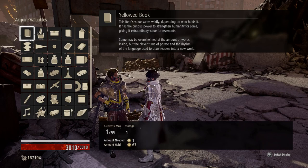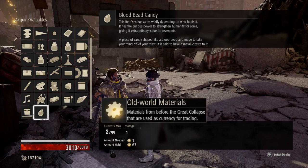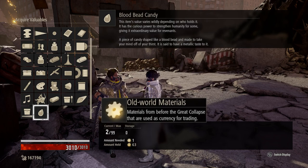Blood bead candy would be a good option for trading points if you want to stockpile items, as most characters will give 3 trading points for receiving this gift. Note, you do not buy these items with haze; instead you need old world materials, which can be found from defeating enemies around the world.